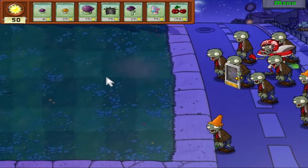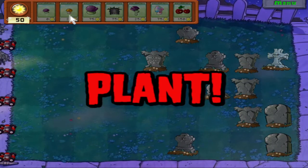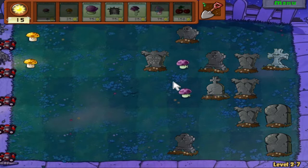I'm going to bring Cherry Bomb — I'm sick of bringing Snow Pea and not doing anything with him. As you can see, we're getting more graves on each level. The further into World 2 you get, the more graves tend to be on levels, which makes Grave Buster more indispensable.